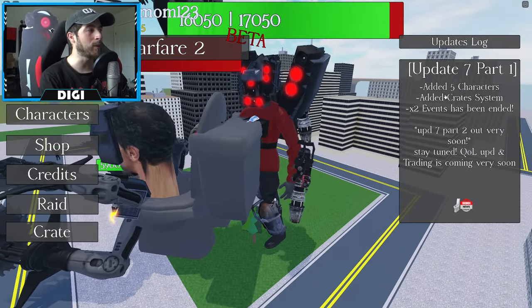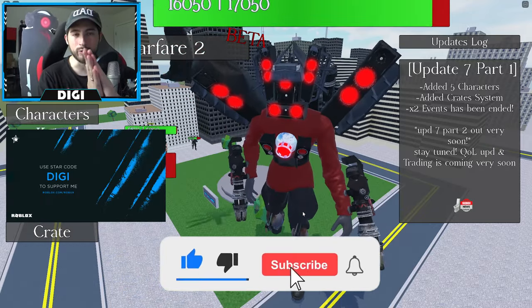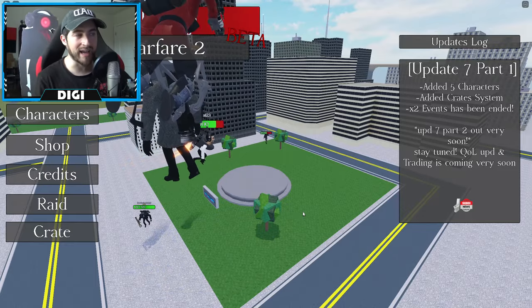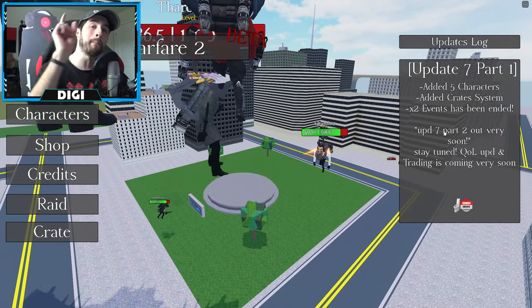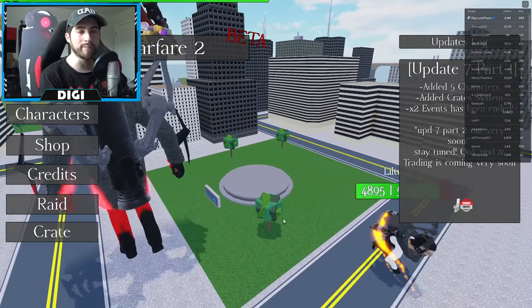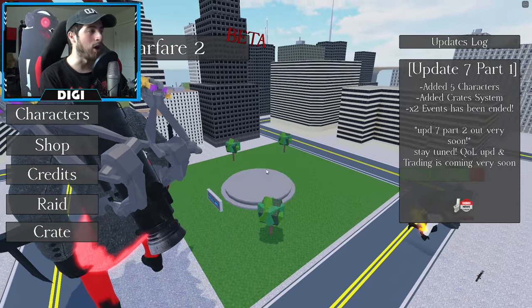We've got five new characters, but we're going to be splitting this into two videos. We're going to check out the Triadians and the Tri-Titan Morphs. They have also added a crate system plus a 2x event, meaning you can gain two times more money this weekend, which is awesome.